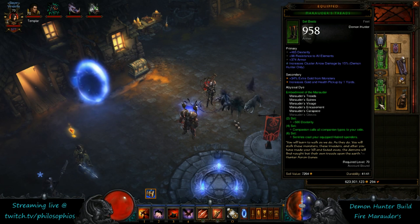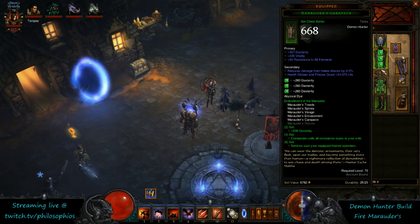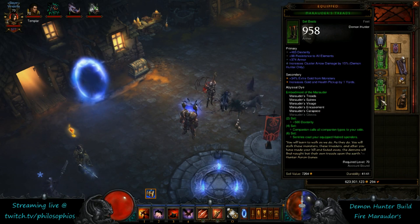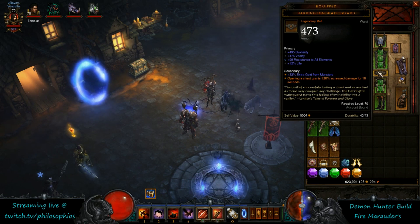You're also going to need to have six-piece Marauder. You can go about that a couple of different ways. Ideally you would have the slot for the Taskers, so you want the Ring of the Grandeur, the five pieces of Marauder — the helm, shoulder, chest, legs, and boots — and then you fit in the Taskers. This is going to enhance the effectiveness of your sentries as well as your pets.